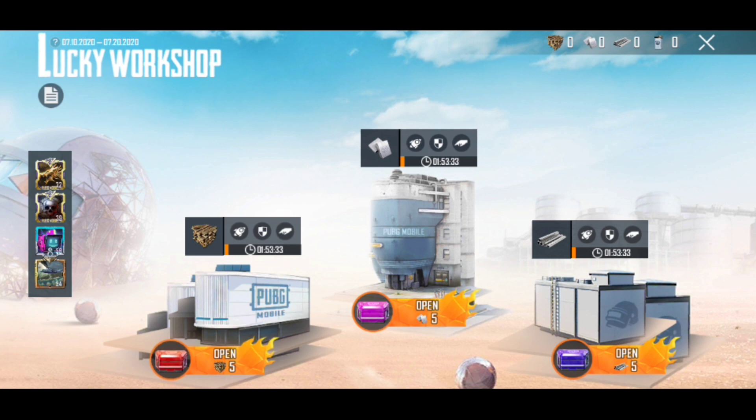So you can see here three things: first is wood production, second is aluminium production, and third is steel production. As you see, the timer is finished, so you have one wood, one aluminium block, and one steel. You can collect these three things. On the right hand side top you can see these three things which are at zero.